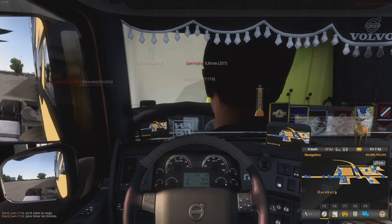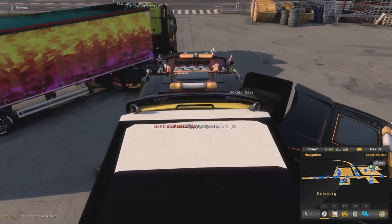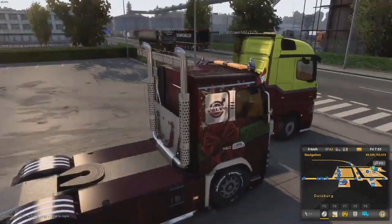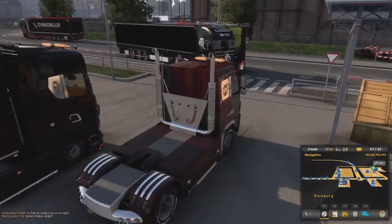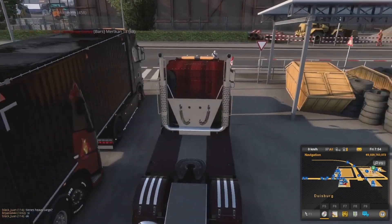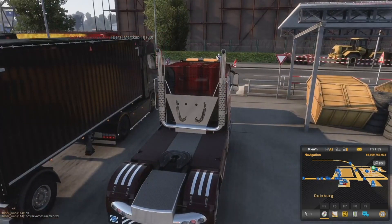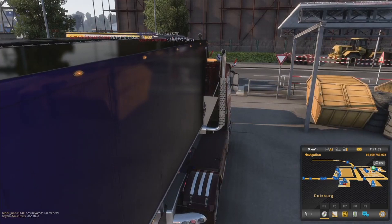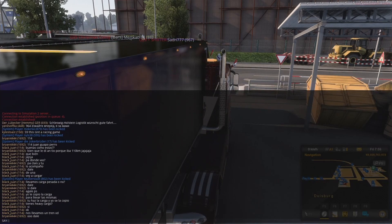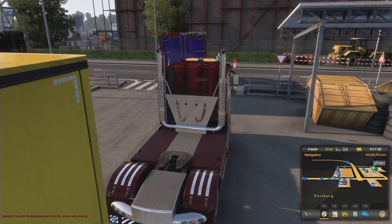First things first — the quick reconnect feature. This is one of my favorite features, I love it so much. Let's say we're here and we want to get over to the LKW, but we don't want to drive in traffic. Maybe we're joining an event server and the entrances are already all blocked off. No worries — easy fix for that.